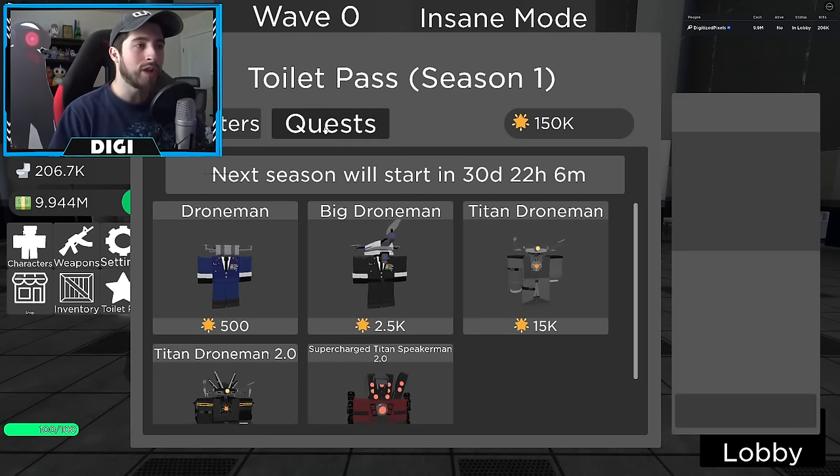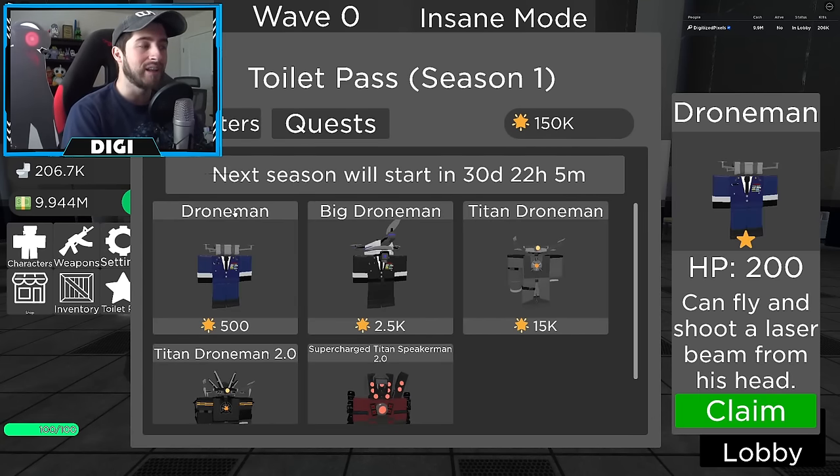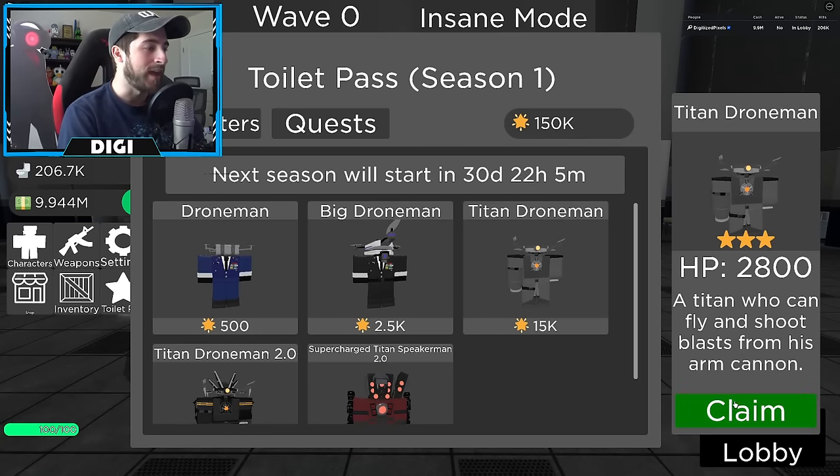In order to get these characters, you've got to go to Quests. These will change, but they start off easy, medium, and then hard or insane. You've got to complete these quests to earn yourself Toilet Pass stars — I don't know what they're really called, so we're just going to call them Toilet Stars.